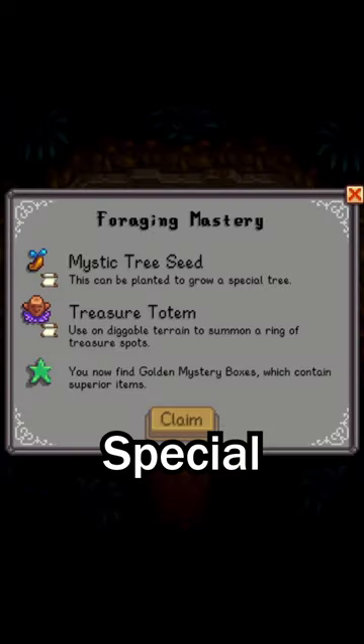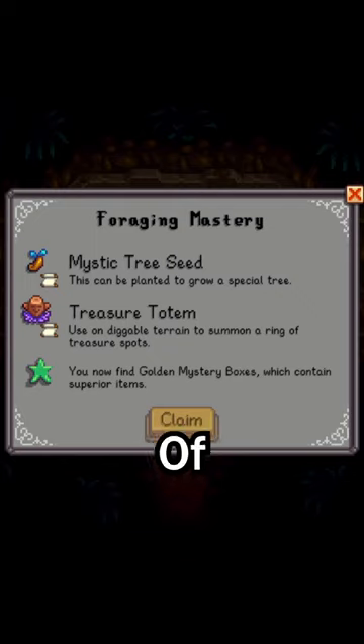For foraging, you can grow special trees, get a totem that spawns a ring of artifact spots, and can find golden mystery boxes.